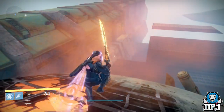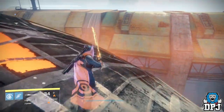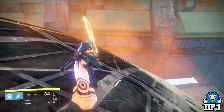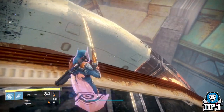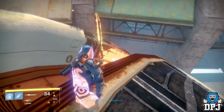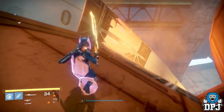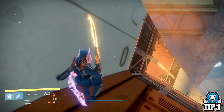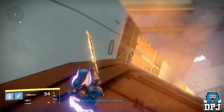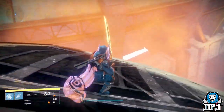Continuing on with this glitch into the raid: jump across right here, keep walking in the direction I walk, and you'll find an invisible wall which won't let you go any further. The direction you need to go is kind of over this way, but there's an invisible wall — even if you jump down there's still an invisible wall. I tried all different ways to get past it but it just did not work.